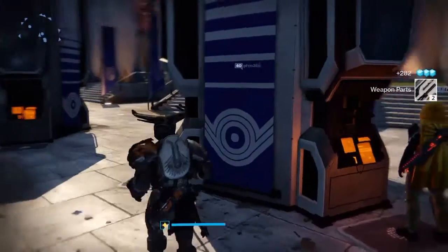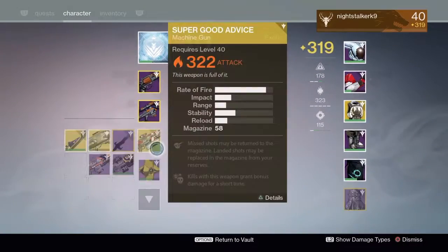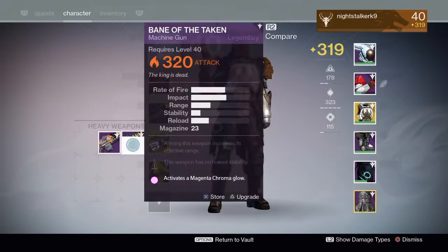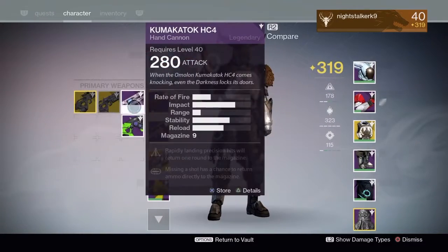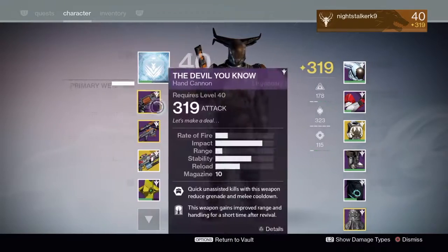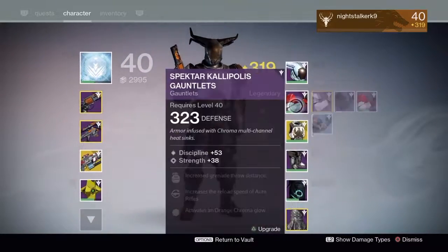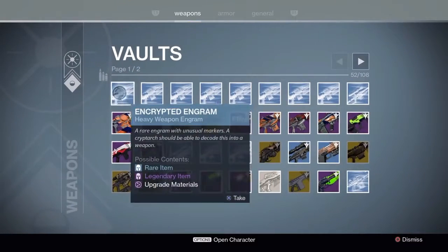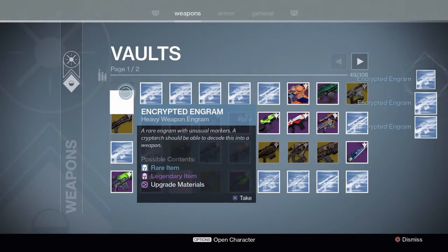Let's rush back into the vault quickly and dump all the weapons that we get. We'll put all our heavies away — keep the stuff that is high level armor and such. Let's jump straight back in. As you'll see, we do have a lot of blues — let's get through the blues.